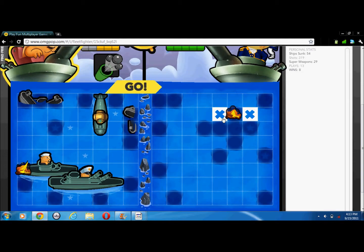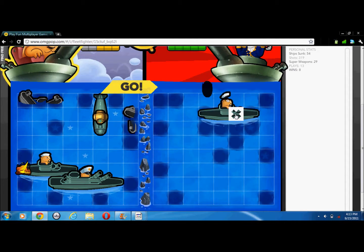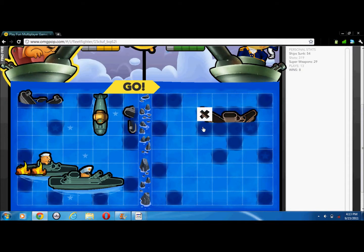As you go, you can see a fire. If there's a fire, that means you hit a piece on someone's boat. So when you hit and see fire, you've scored a hit on their ship.